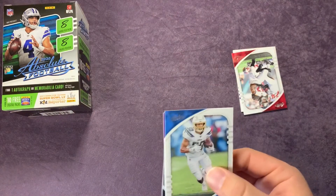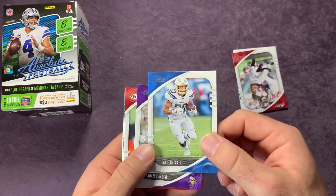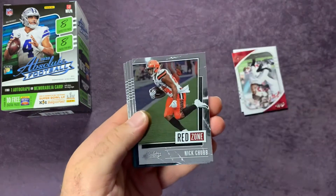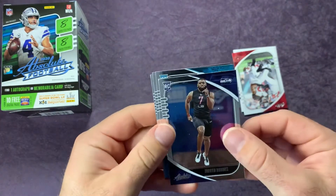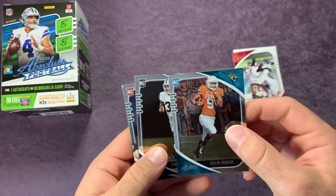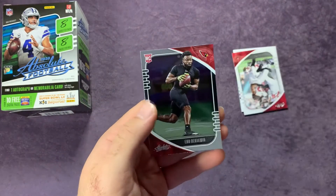This feels like a relic card — not sure if it has an auto on it. Pack seven: Austin Ekeler, hopefully he gets back from injury — awesome running back. Adam Thielen, Tyreek Hill, Nick Chubb — another guy out with injury. Jordan Brooks, a PC hit and rookie for the Seattle Seahawks. Colin Johnson, the big receiver for Jacksonville — six-foot-six, huge target. Lynn Bowden Jr. and Eno Benjamin.